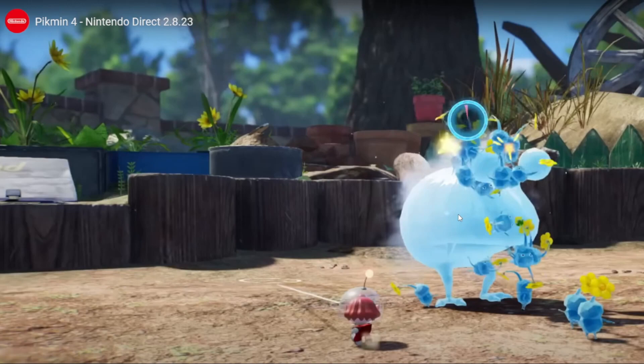The ultra bitter spray — the opposite of the ultra spicy spray. It's pretty much a purple spray that you used in Pikmin 2. It's been a while since I've played that game. It was that spray — it was too overpowered.